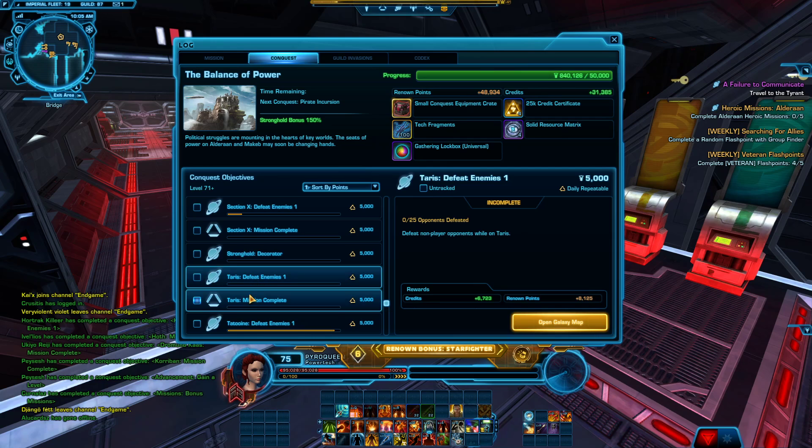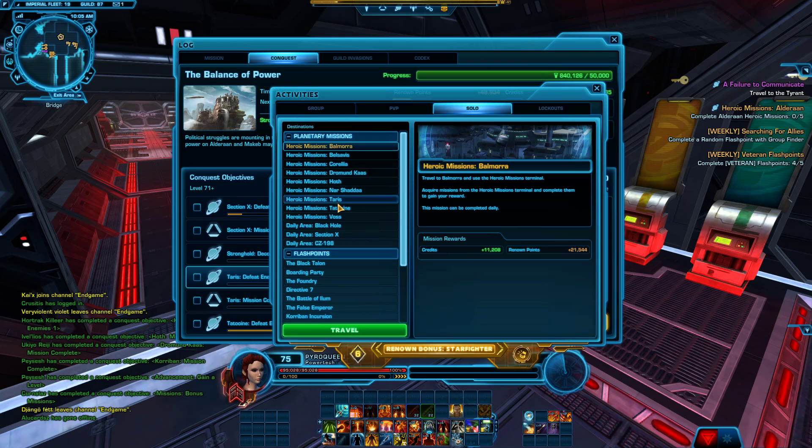Let's say Taris — hit Ctrl+G, open Activity Finder, look in the Solo tab, find Taris, and hit Travel. There'll be a terminal there; grab one heroic. There'll be something to click in your mission log to teleport you directly to that heroic.